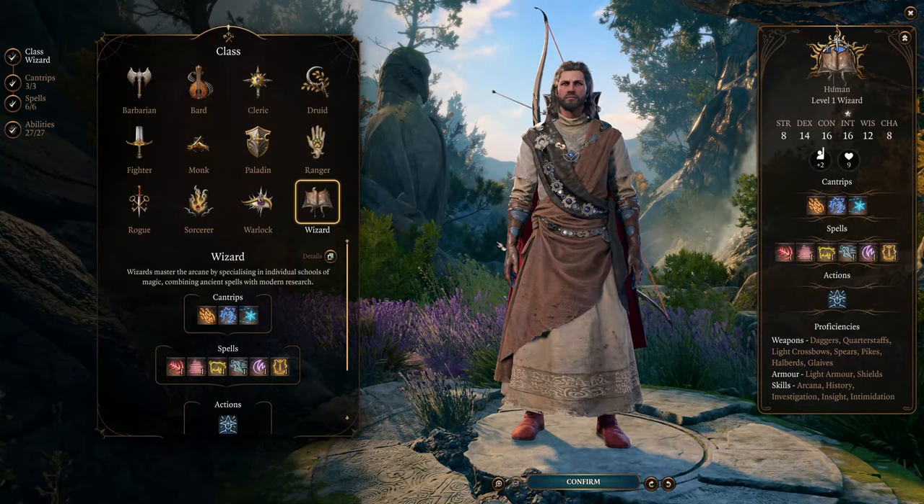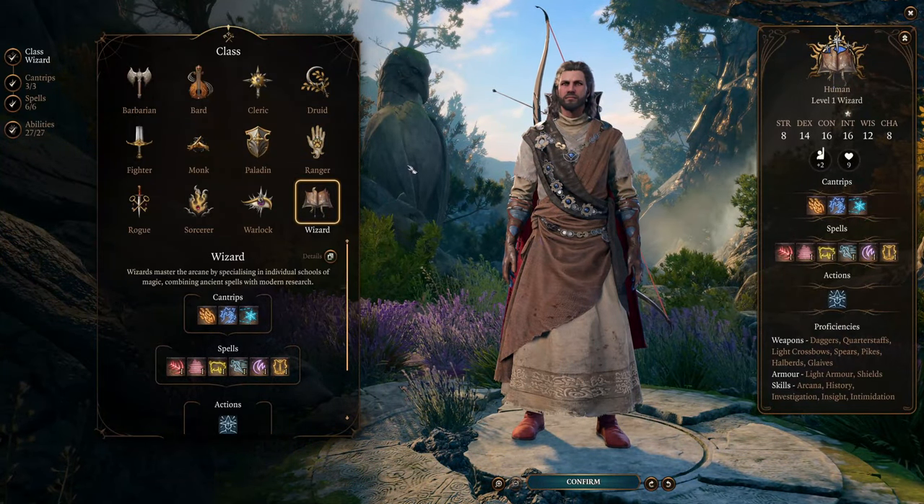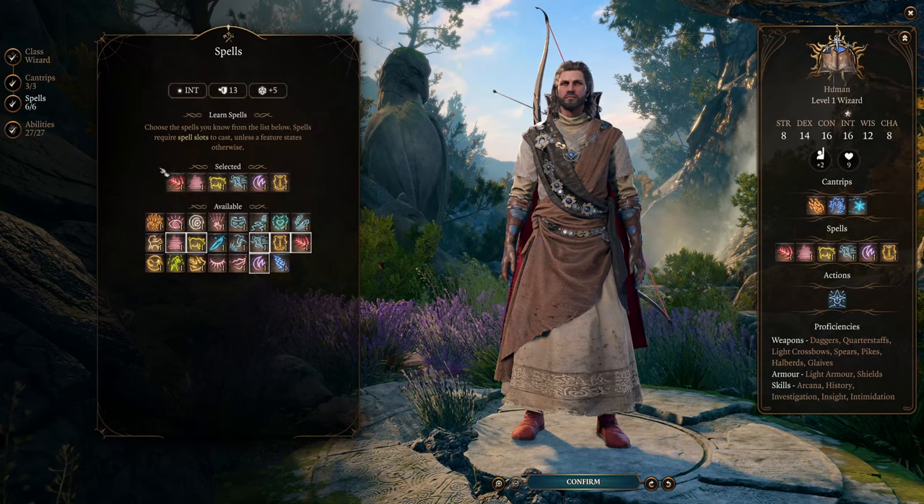Step 1: be a wizard or play as Gale. Step 2: level 1 to 12 as an evocation wizard.